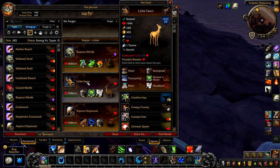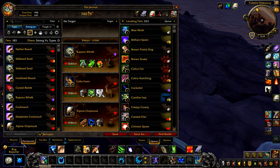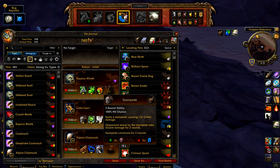Your second pet is a fawn with a speed above 276, with the abilities stampede, nature's ward, and headbutt. Finally, a chipmunk with woodchipper, crouch, and stampede.